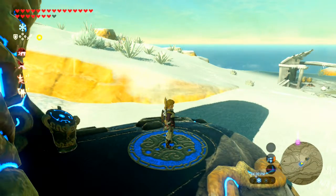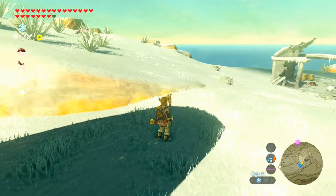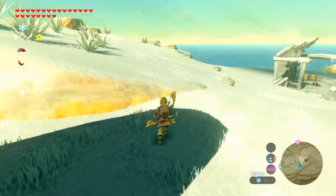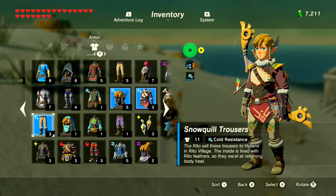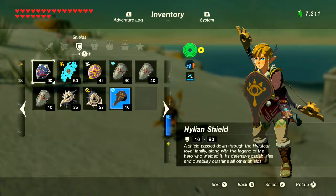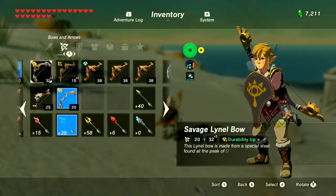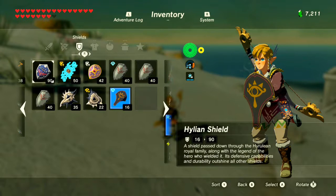Since I did all the shrines, I got more hearts. I got more stamina, so now I have three complete wheels of stamina. For one of the shrines I had to go near Hyrule Castle, and I got sidetracked and got the Hylian Shield. There was this little lock-up area and I had to fight the Stalnox, and I just came across the Hylian Shield.